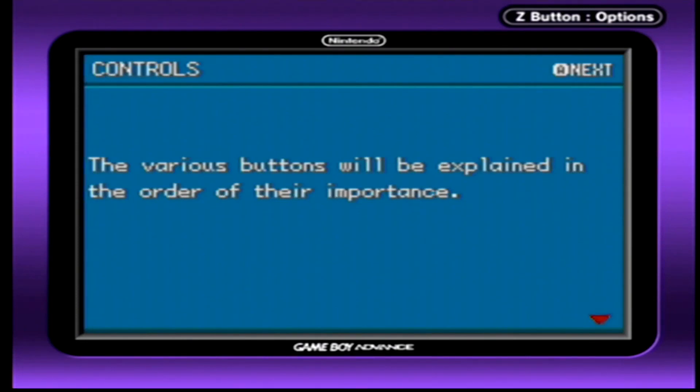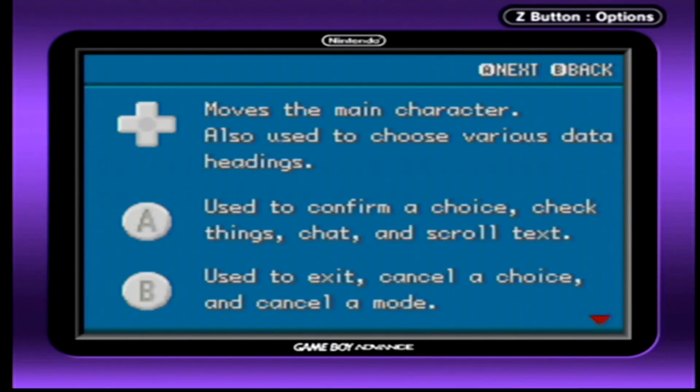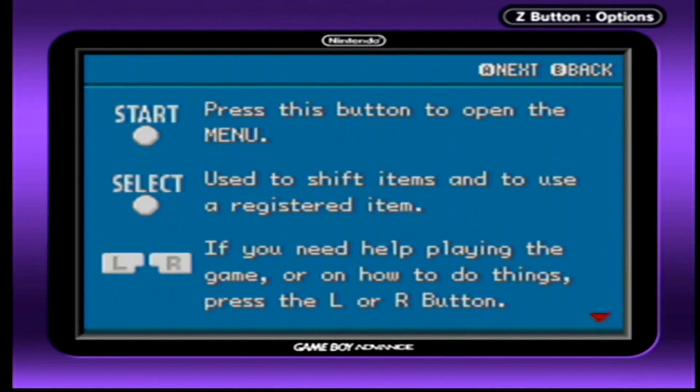The various buttons will be explained in the order of their importance. The D-Pad moves the main character and is also used to choose various data headings. The A button is used to confirm a choice, check things, chat, and scroll text. B is used to exit, cancel a choice, and cancel a mode. Start/pause opens the menu. Select is used to shift items and use the registered item. If you need help playing the game, press L or R. This feature is only in FireRed and LeafGreen.